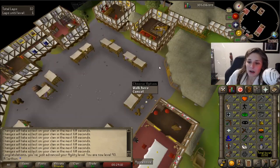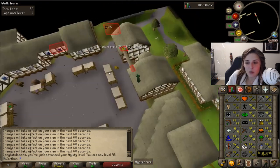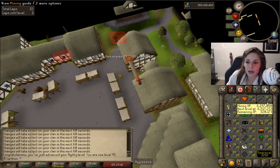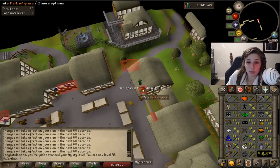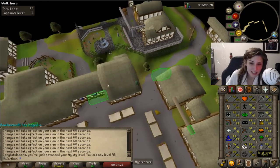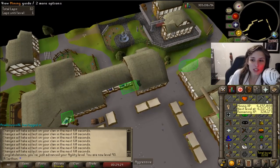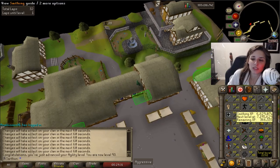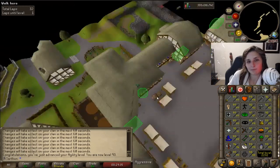Honestly, I'm not very sure what I'm going to do. I don't know if I'm just going to continue doing Agility or what. I honestly think I'm going to go finish off this Mining level. I'm 320k till 92 Mining. I know I said I wasn't going to touch Mining because I knew I'd get the level with the RuneCrafting, but I'm just so close, you know? So I might go do that, but we'll see.